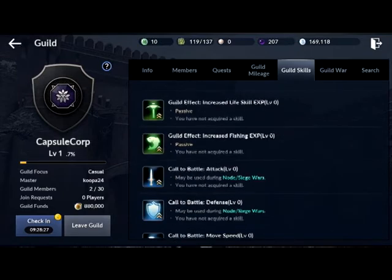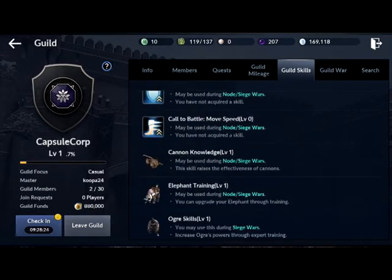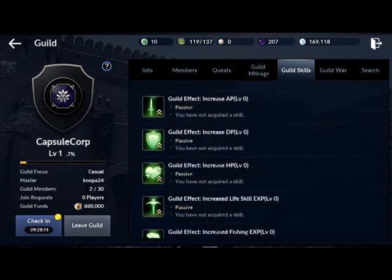Guild Skills — so as you can see, in this guild it's not really active. They have a couple skills going on here for canon knowledge, elephant training, and org skills. But there are only two people in this guild — me and one other person. I think I've had this game on for about 15 days now; I just haven't played it as much as I probably wanted to.